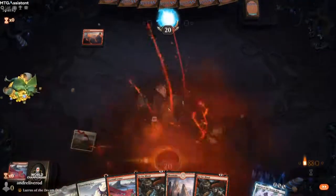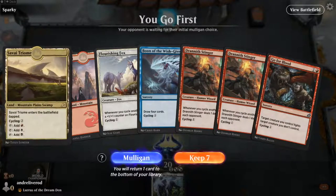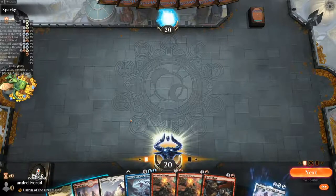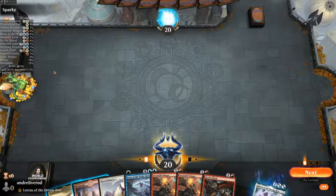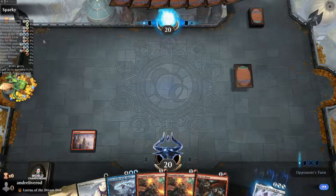I'm going to go ahead and concede this match and start the next one so you can see how it looks. I'm in the next match, I go first — there's no deck tracker yet because I haven't made a decision. As soon as I keep my hand, the deck tracker will pop up again.